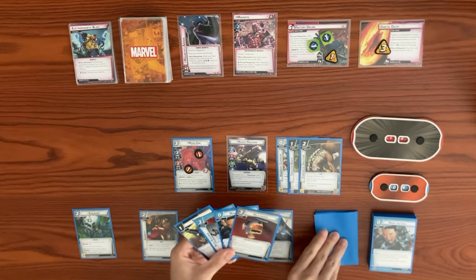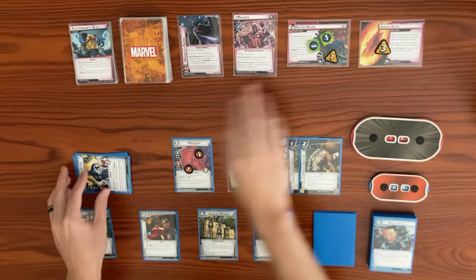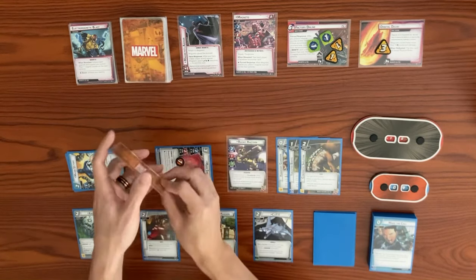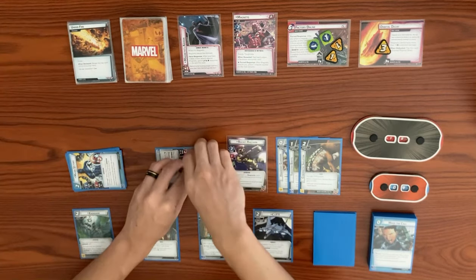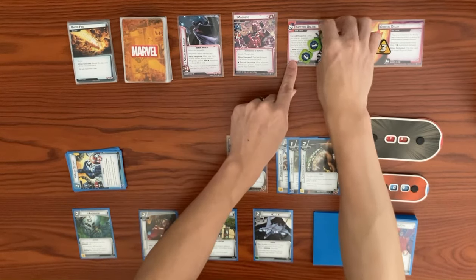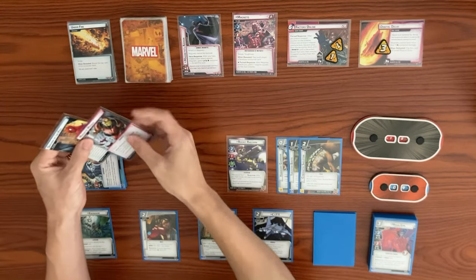We have Make the Call and Major Victory in hand. Now it's Magneto's turn — he adds one threat and attacks us. Moon Girl blocks. With a base of four plus a boost card of three, that's seven damage, knocking out Moon Girl. After he attacks, his forced response places a magnetic counter on the main scheme. When there are three counters, we discard them and mill until we find a magnetic card.